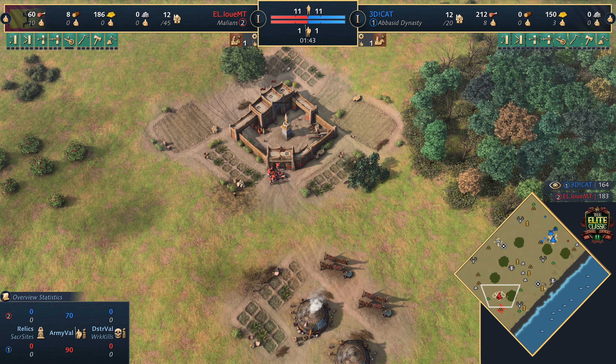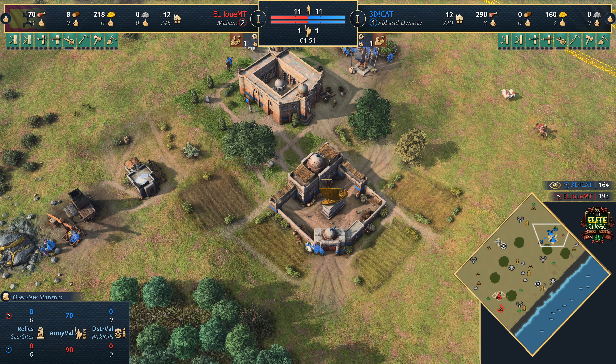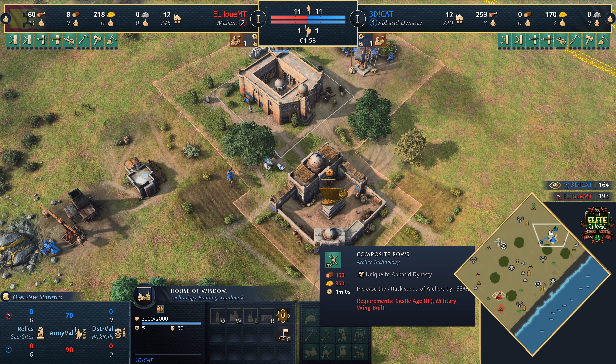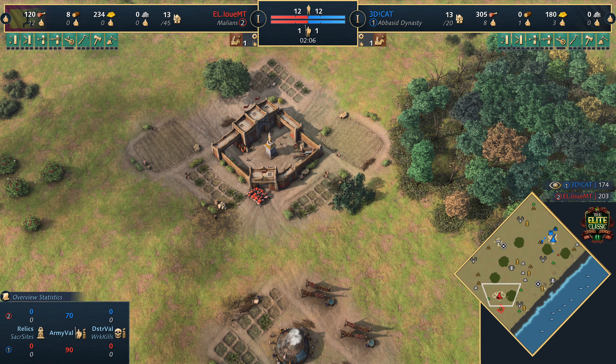It's kind of exciting as well - the Malians do have some great units. You know, the Donsos, Javelin Throwers. Something that kind of hurts the Abbasid Dynasty is a lot of their military does lean into the archer line of things. You've got the military wing, boot camp, composite bows. Composite bows is a really strong upgrade and tech for the Abbasids, but you're going up against possibly Javelin Throwers, so it's not really something you want to tech too highly into.